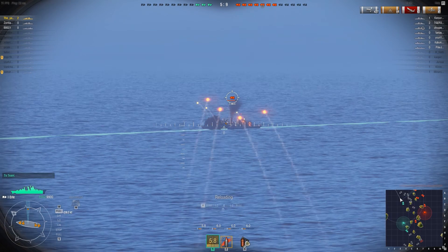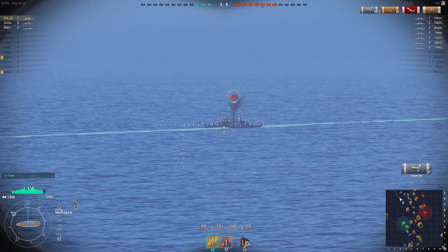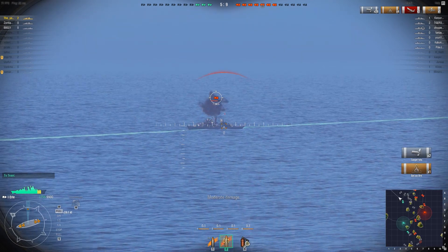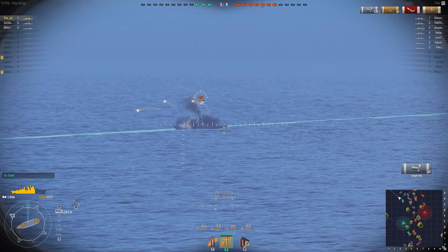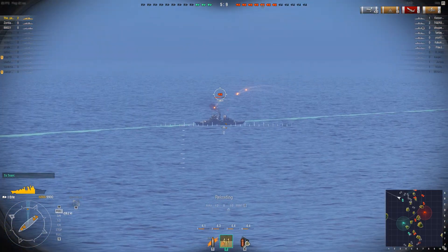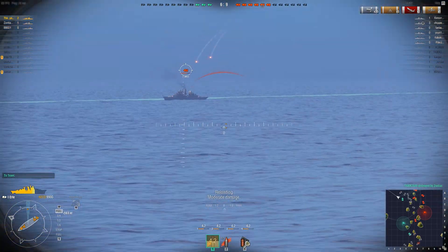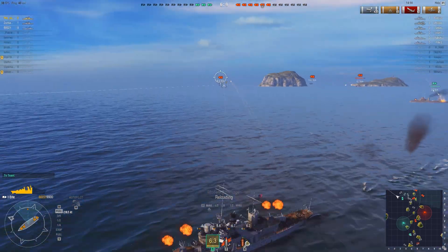I might try armor piercing shells, let's see what damage I do with them. Those are still high explosives — setting fire. He's returning fire really hard, I won't be able to do much now unless I one-shot him somehow. It'll be much better shooting high explosives. If I were closer it might be smart to use AP because I'd be able to aim at the right spots, but not from here.